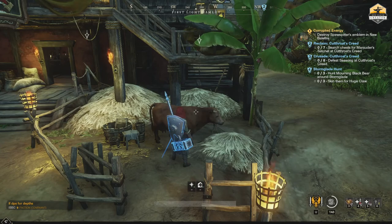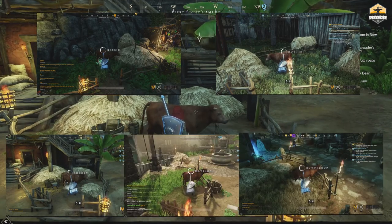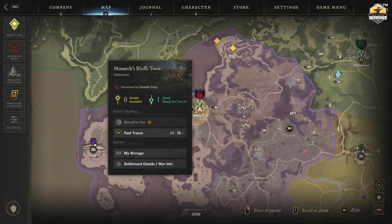So let me take you on a trip to meet Bessie, Dottie, Sherry, Matilda and Buttercup. Let us start at Monarch's Bluffs.